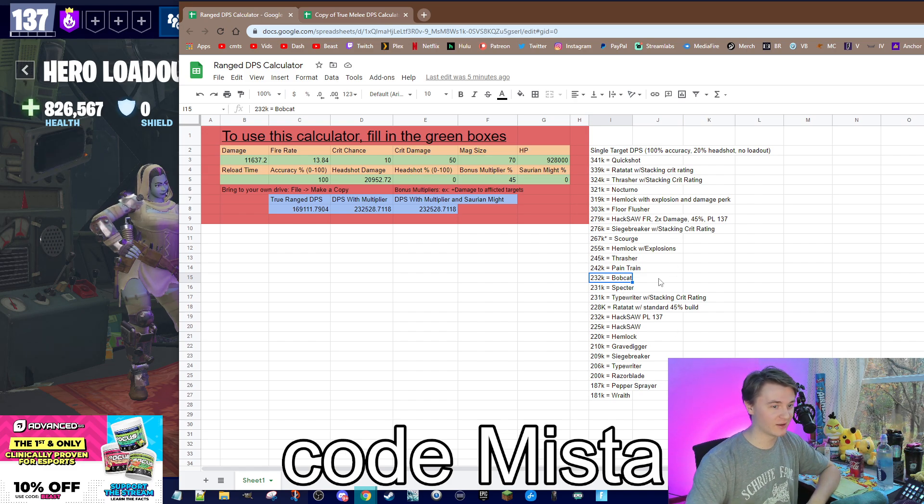This isn't supposed to be infinitely readable. Like, for the Bobcat, we both knew we had reload, crit rating, crit damage, and damage to afflicted — so we didn't need to write that down. And Hemlock with explosions: I know that we were calculating the five hits and adding on the... anyway, let me just get that out of the way.